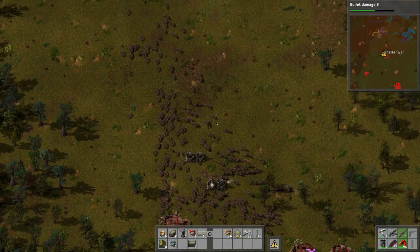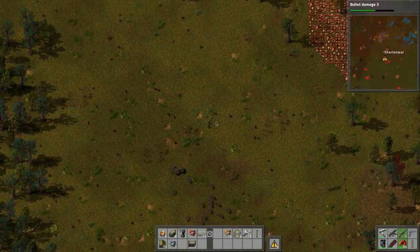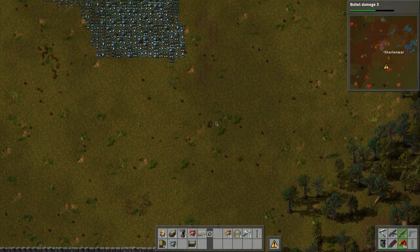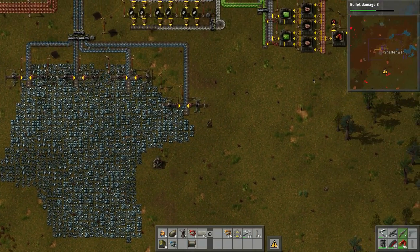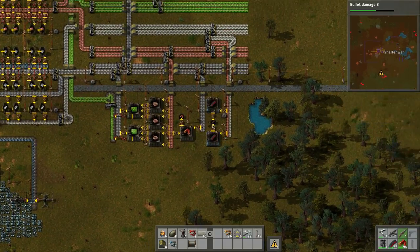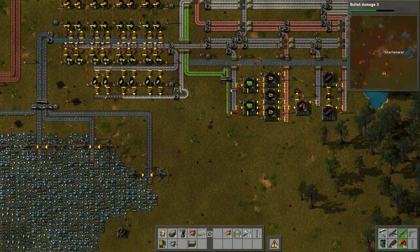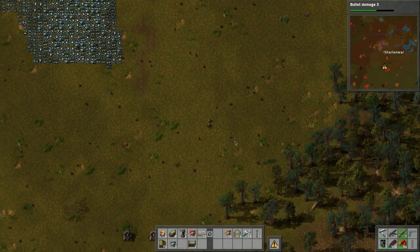I'm going to run up and grab some more ammo - let's keep those turrets there. Bear with me here as we run back. Those are emergency turrets. More ammo should be produced because we're doing double the ammo basically now. That should do us for a little bit longer down there. Let's go back.